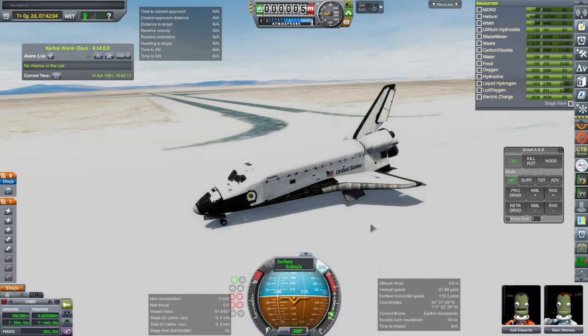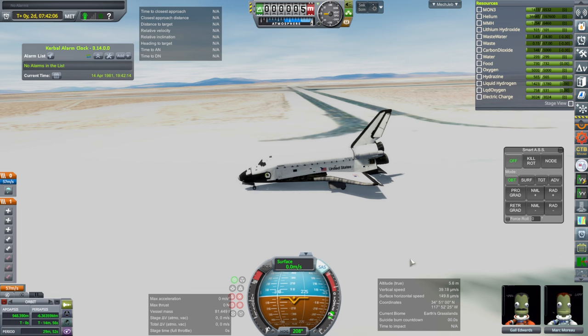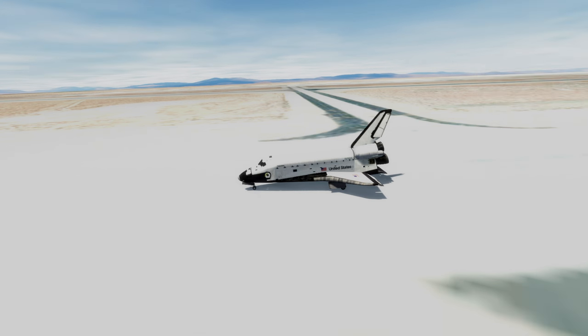That's looking a little bit more like Edwards. And we landed. The script worked — we went through it and things seem all right. There you have it: STS-1, a simulation, sort of. With that, thank you for watching. I hope you enjoyed this video. If you did, please press like. If you have any comments or suggestions, please leave them in the comment section below, and I'll see you next time.